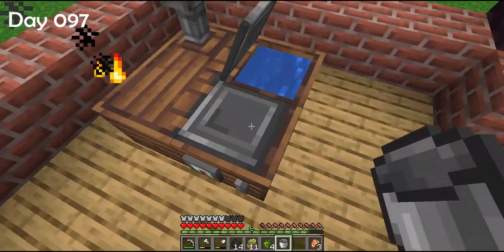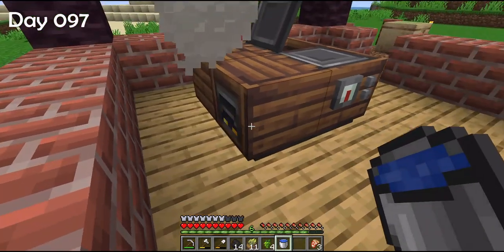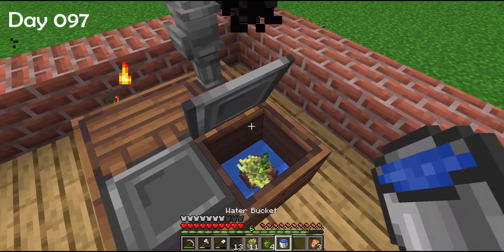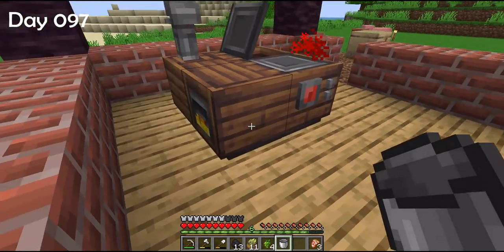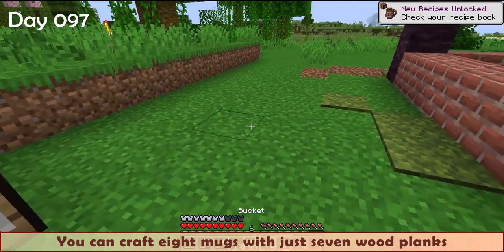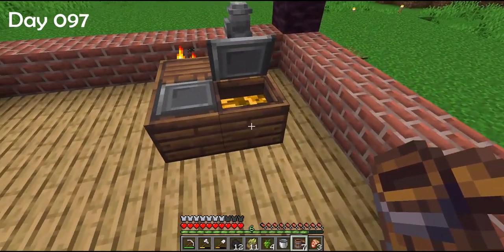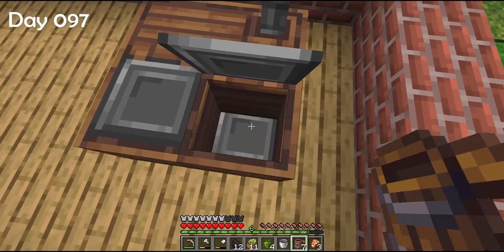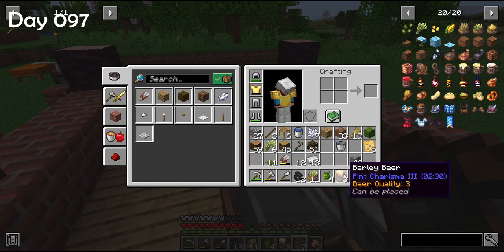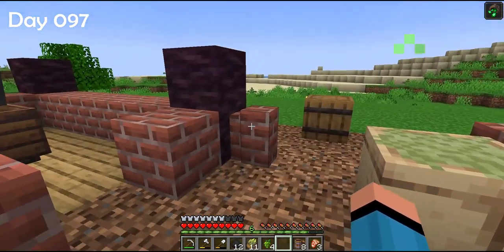The water level is too high — let's remove some with a bucket. What is that smoke? Should I add more coal? Probably not. Now it's getting too dry — more water. This is so stressful! The red sparks should be a good sign — and it's ready! You can craft eight mugs with just seven wood planks. The mugs have a really nice texture and can be placed even empty. Let's try our first beer. Beer quality three — I feel a little dizzy but we made it!